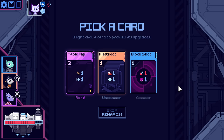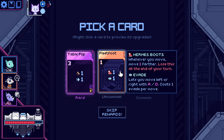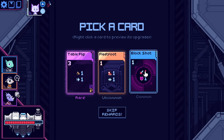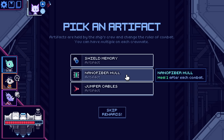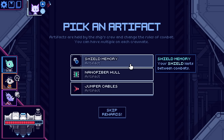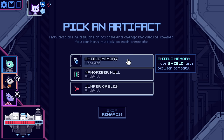We have a rare on offer here — Table Flip: all cards with flippable actions such as move are flippable for the rest of the combat. That saves us from having to get the upgrade. There's also Fleet Flip: whenever you move, move one farther — you lose it at the end of your turn. I'm taking the Table Flip, especially because I get energy back when I play it — it's three cost. Nano Fire a Hull allows us to heal one after each combat. Shield Memory keeps our shield between combats, which I do like. And then Jumper Cables: at the start of combat, gain temp shield equal to your missing hull. I'll take Shield Memory, thank you.